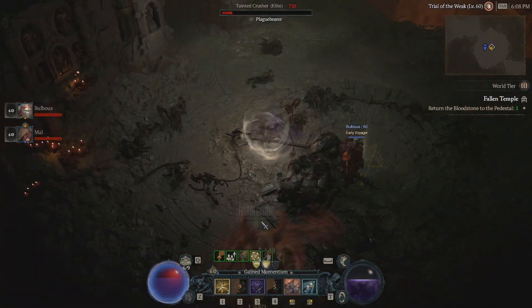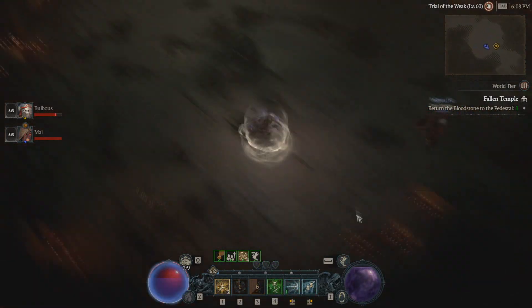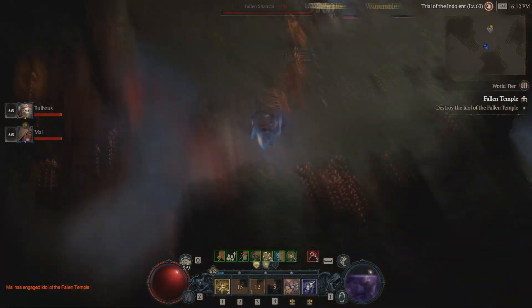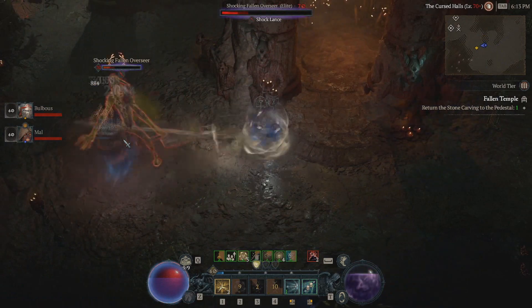The Fallen Temple Capstone Dungeon consists of two trials to retrieve stones for the pedestals. Upon returning a stone you will receive a stacking debuff over time. These can be dangerous debuffs if you let them stack too high, especially for hardcore players.